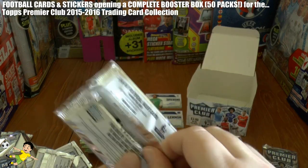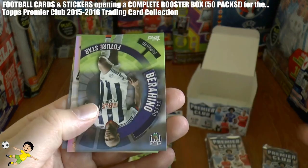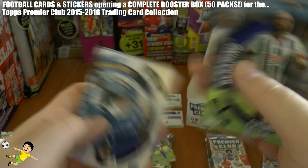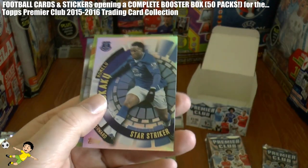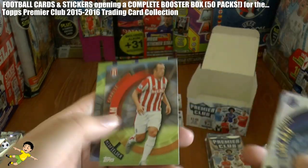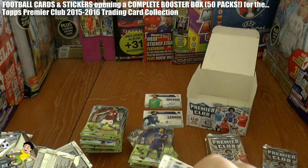Next pack we have Christian Eriksen, Sidibe Berahino, the fantastic striker Romelu Lukaku of Everton Star Striker, Charlie Adam, and Ulloa completes that pack from Leicester.